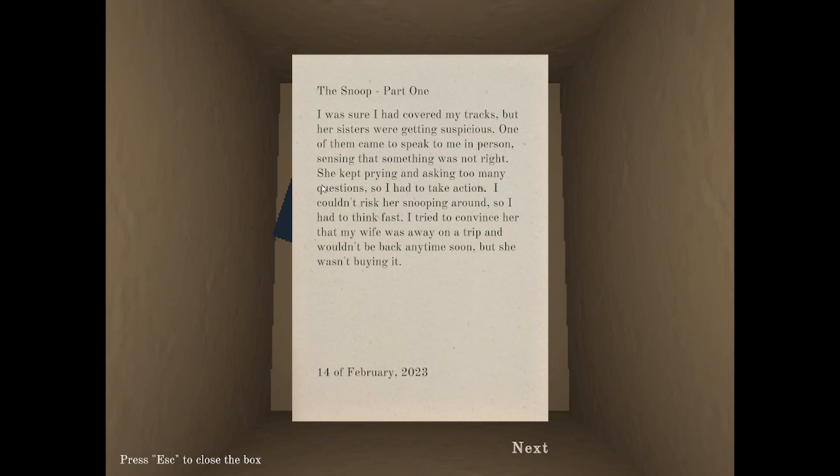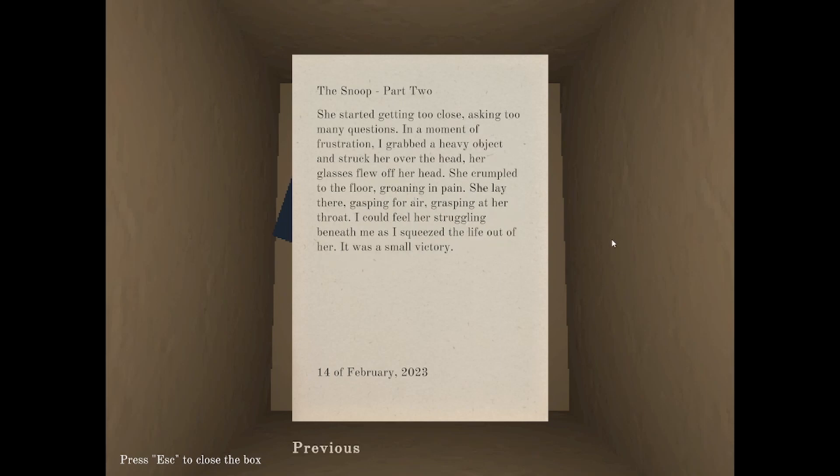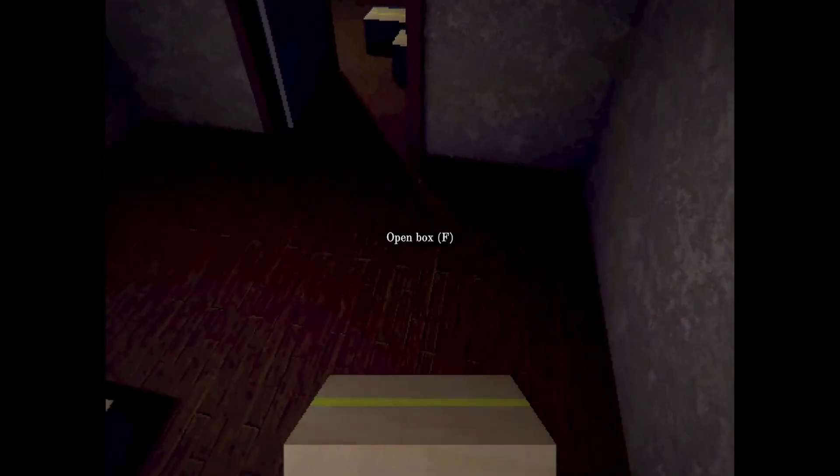'The Snoop, Part 1. I had covered my tracks. But her sisters were getting suspicious. One of them came to speak to me in person. Seeing that something was not right, she kept prying and asking too many questions. So I had to take action. I couldn't risk her snooping around. I tried to convince her that my wife was away on a trip and wouldn't be back anytime soon. But she wasn't buying it. She started getting too close, asking too many questions. In a moment of frustration, I grabbed a heavy object and struck her over the head. Her glasses flew off her head. She crumpled to the floor, groaning in pain. She lay there, gasping for air, grasping at her throat. I could feel her struggling beneath me as I squeezed the life out of her.' It was a small victory. You are messed up, Peter. I'm gonna leave that there.